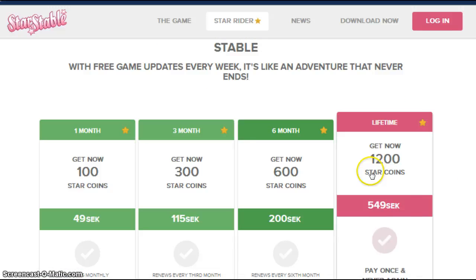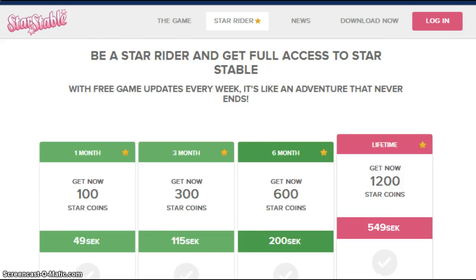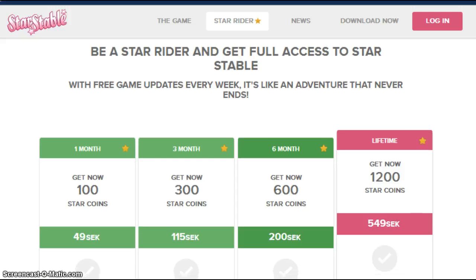You can buy Star Rider. A lifetime subscription means you never have to pay again, and you get a lot of Star Coins for paying. It's like $6. Six months — get it now and get 600 Star Coins. Three months — get now 300 Star Coins. One month — get now 100 Star Coins.